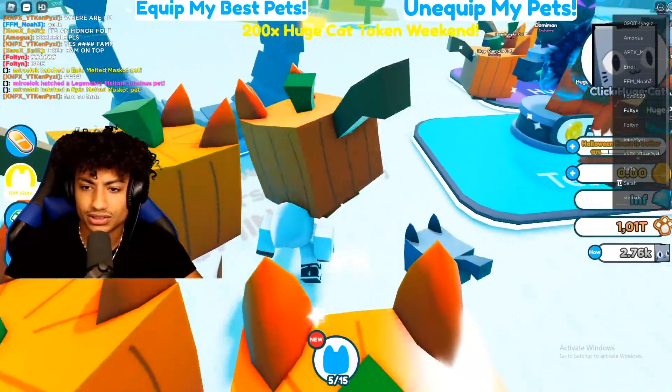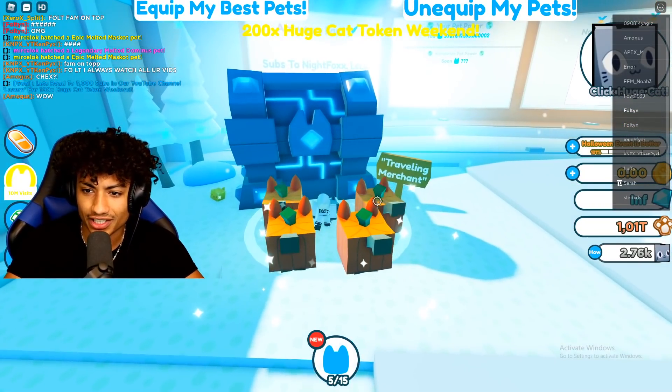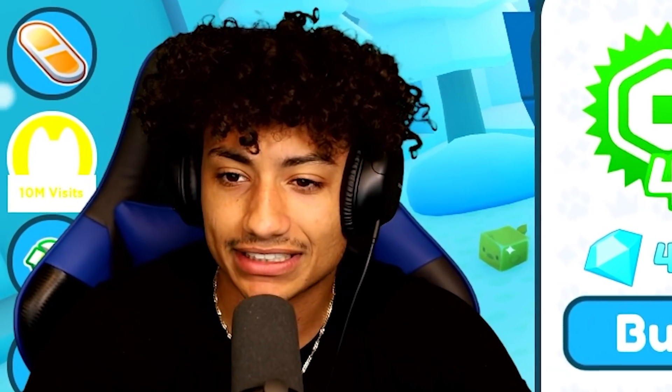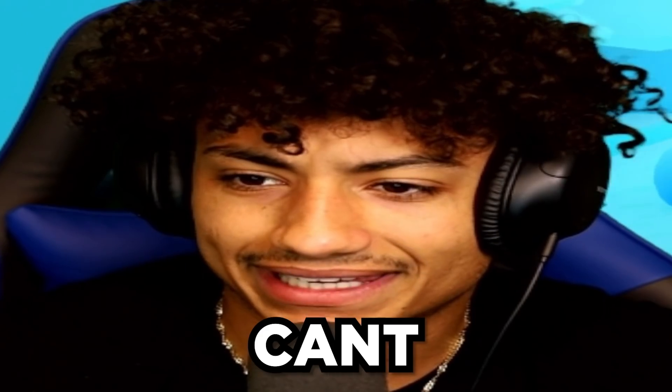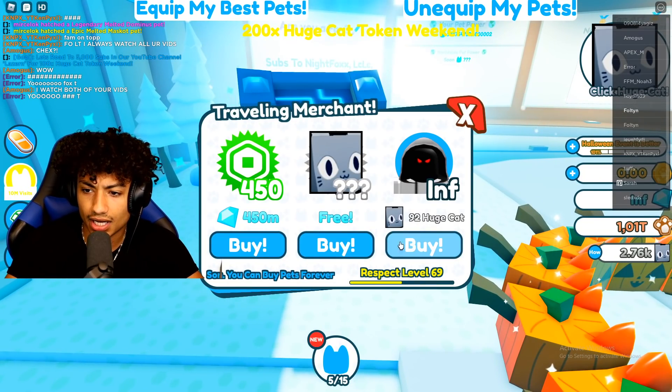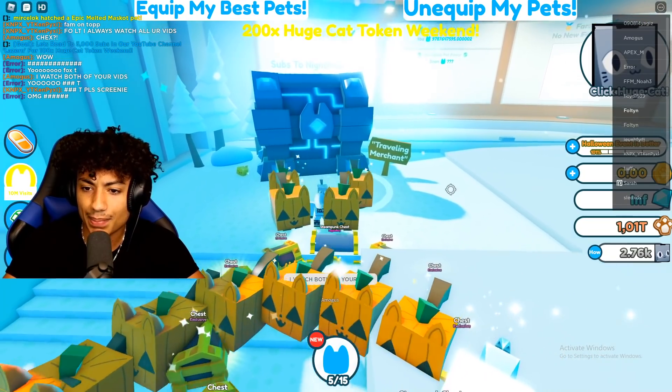I want to try and get something else. We got the traveling merchant right here — is it just here 24/7? Imagine if Pet Sim X was actually like this. Free big pet — are you sure you want to purchase this pet for free? Wait, I can't click yes? Give me my pet. 92 huge cat buy — can I please get something? It's not letting me buy anything.